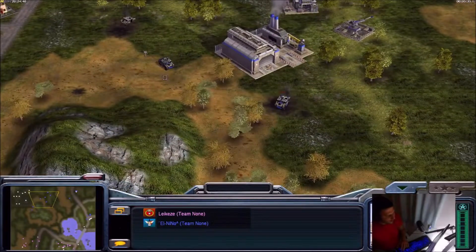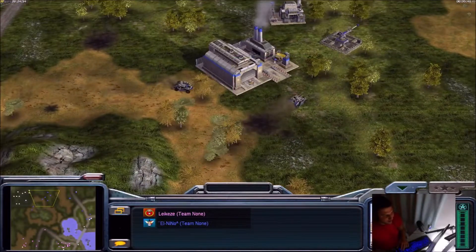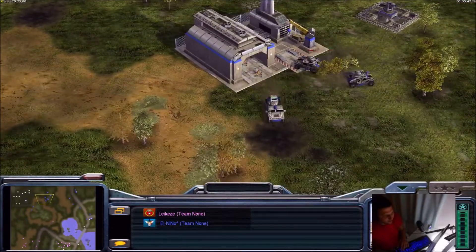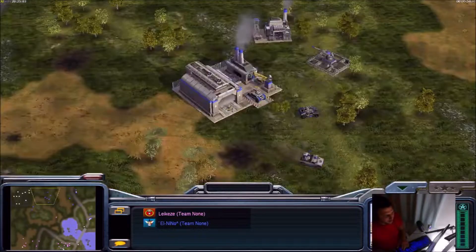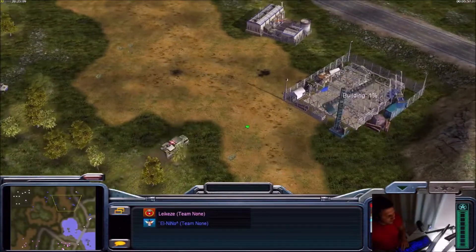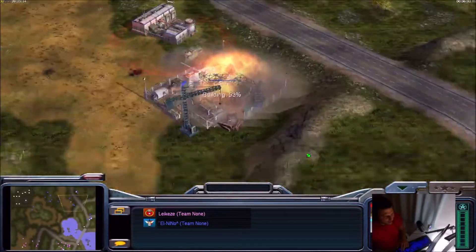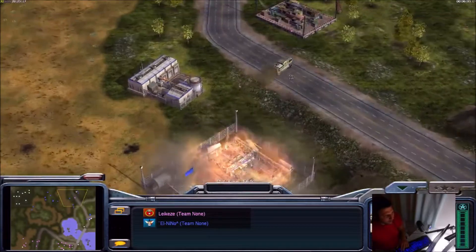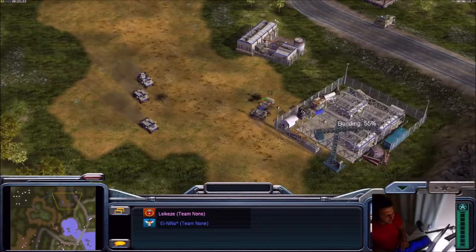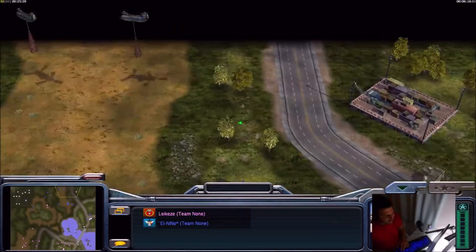I think Legacy picked one humvee, but these two humvees are very low HP. I'm not sure why he's not sending them back for repair to the war factory. Okay, finally repairing — his units are very precious. We have the first adventure unit out and an outpost from Legacy. This should be the last dozer from El Nino. He's moving away, but Legacy doesn't want to dozer-hunt him — he could have gone from the side, but instead he goes straight for the supply line.